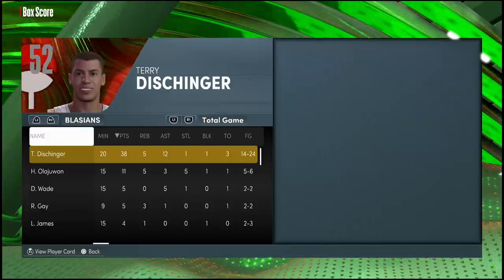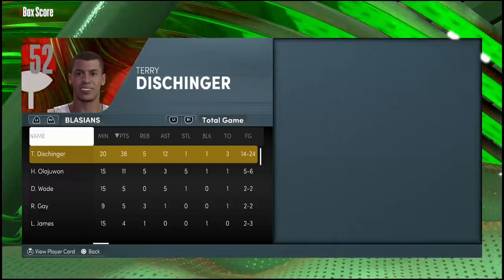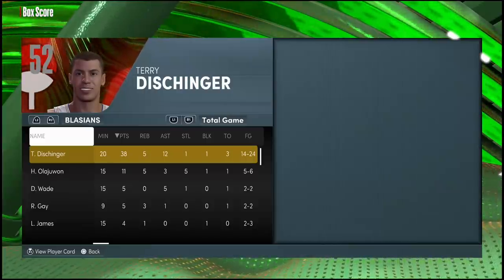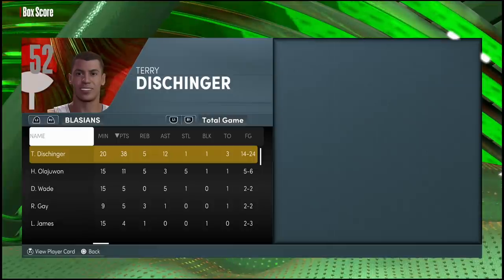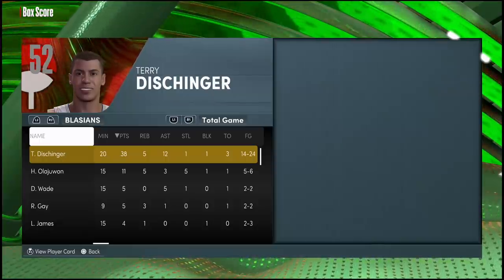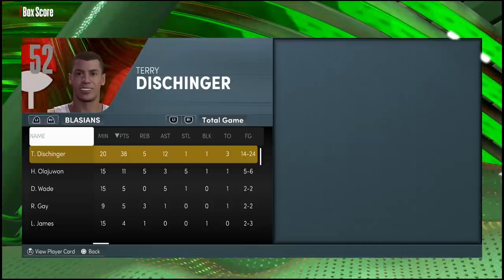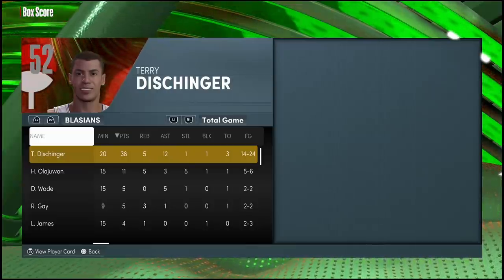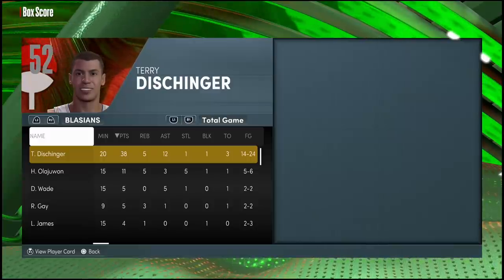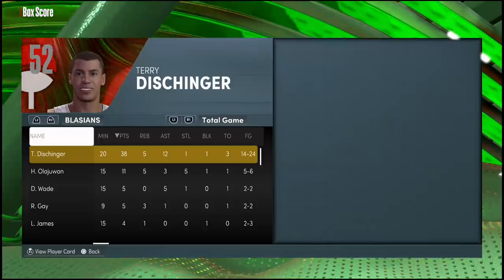Now depending on what you really want from your card will determine if this is right for you. If you really like utilizing the Limitless Spot-Up badge, you might want somebody else — Terry can't hold that badge. But aside from that, there's really nobody else at shooting guard I'd take over Terry Dischinger because the combination of offense and defense this card offers is absolutely nuts. I wouldn't be mad if you stick with Kobe or Klay, but here's the facts — Terry Dischinger is crazy.